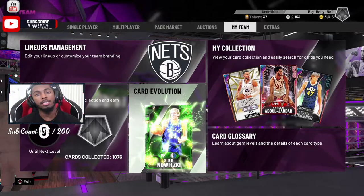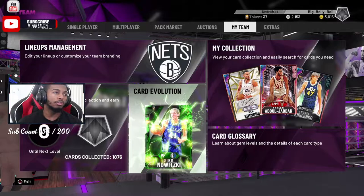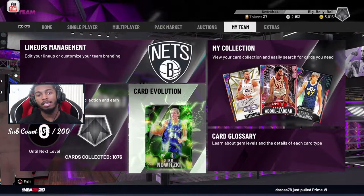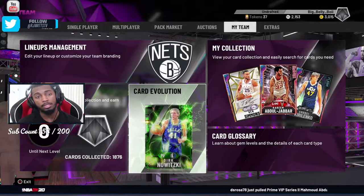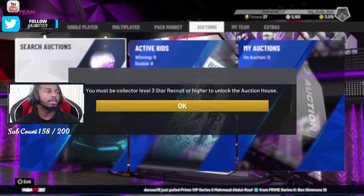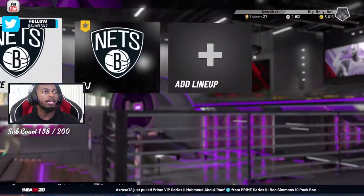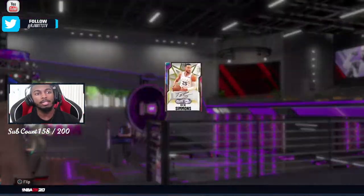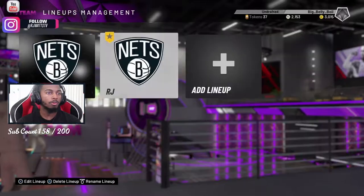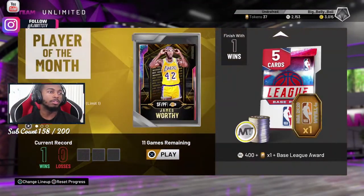I know you guys have been debating who's better between Magic, Ben Simmons, Giannis, and Pink Diamond LeBron James at the one. Stats-wise, the best point guard right now is Opal Ben Simmons. You can't pass up his size — he's a 6'10", 230-pound point guard. You literally can't pass that up.